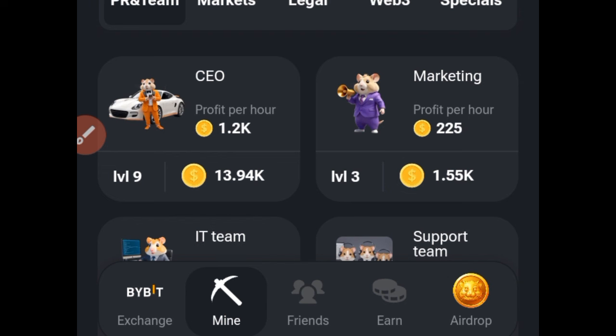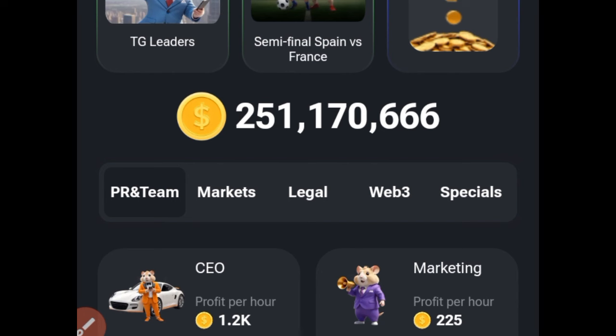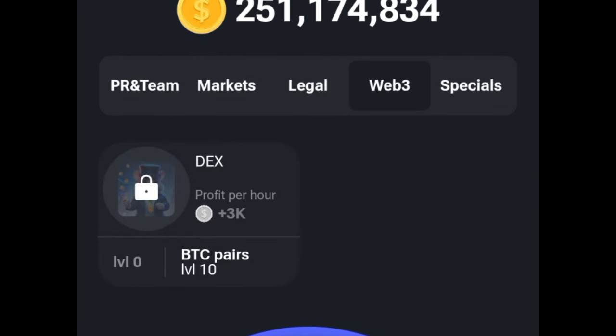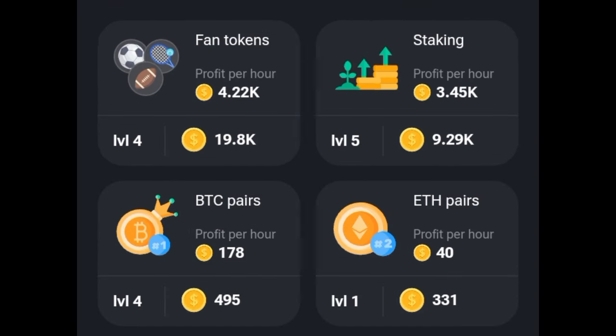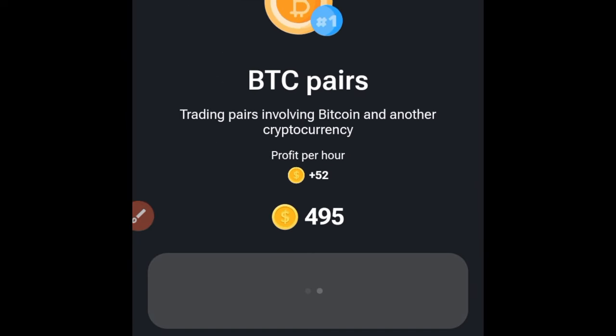If I go ahead and click on the Web3 option, you'll see that DEX is what we have here. To unlock this particular card, you need to get BTC Pair to level 10. You can find BTC Pair on the Market tab — go ahead and click on the Market tab option and you'll see BTC Pair there. Currently I'm on level 4, so I'll just keep buying these BTC Pairs until I get to level 10, then I can go ahead and unlock the DEX card.